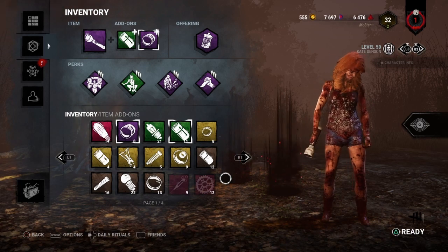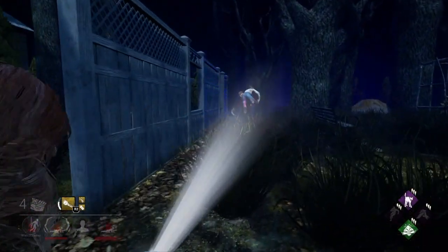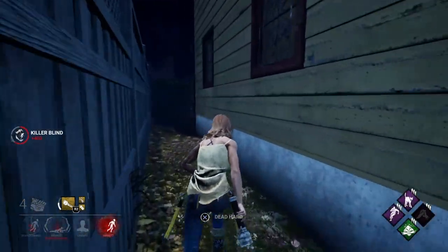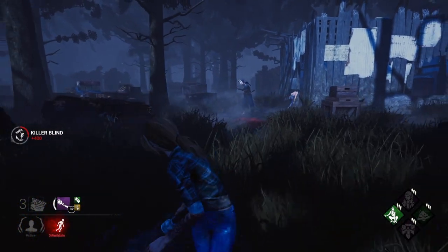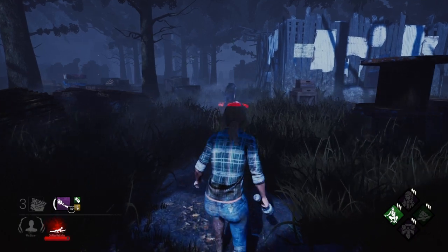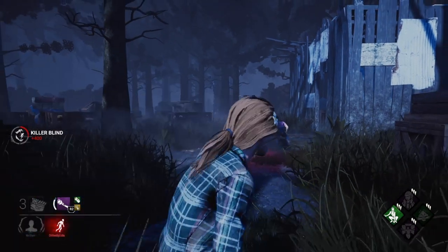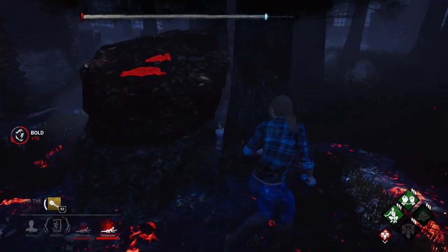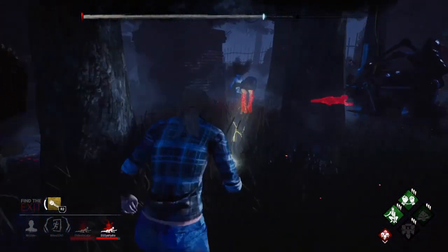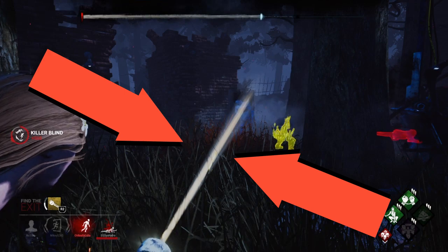With all the add-ons and flashlights out of the way, let's get straight to the tutorial. I'm going to go over the basic save first — the easiest and most common save — which is to line up right in front of the killer and aim it straight at their face. You want to aim the flashlight right at their face and wait until the killer actually puts the survivor on their shoulders. As soon as he picks them up, you aim it. You have to hold the flashlight until the beam closes. You see how the beam is slowly moving in? If it does not move in like that, you did not get the save.